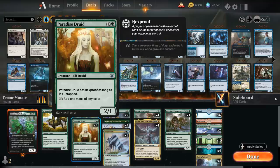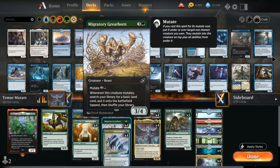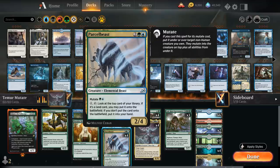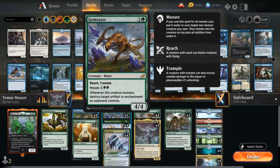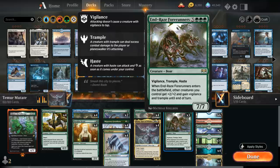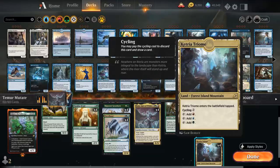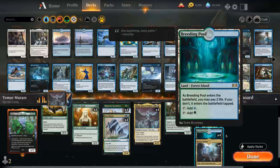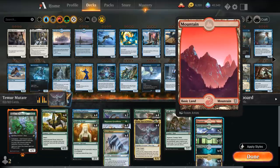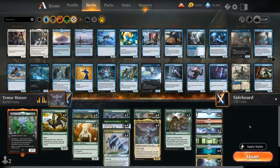At 3 mana we can mutate Migratory Greathorn to search up an extra basic land. We've got Parcel Beast that mutates for 2 mana and helps with card advantage and ramp by putting lands into play, and two copies of Gemrazer which mutates for 3 mana as a 4/4 reach trampler — when this mutates we destroy an artifact or enchantment. At 5 mana we have Starrix and Eluna, and then three Andrei's Forerunners. The mana base features lots of basics, four Breeding Pool, 10 Forests, 6 Islands, 1 Mountain for Eluna, four copies of the Ketria Triome for hard-casting Eluna and cycling late, and two copies of Castle Garenbrig for additional ramp.